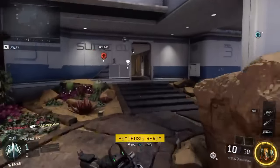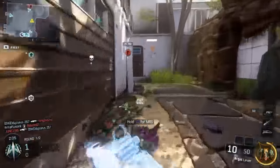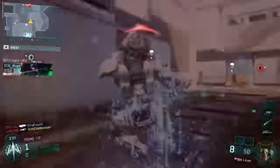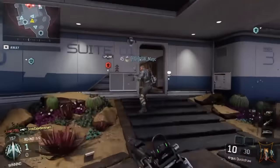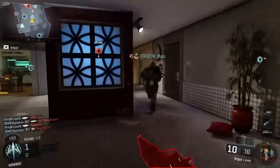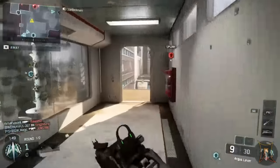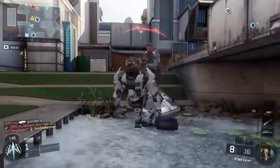To give you a quick rundown: make a class in the actual public match and go ahead and get the attachments that you want. You have to have the class in the public match because if you don't, you're not going to keep all the attachments. Make your class there, then head over to the Arena and prestige your weapon there. Once you prestige it, back out, go back to public match, and start playing — you should have all your attachments.